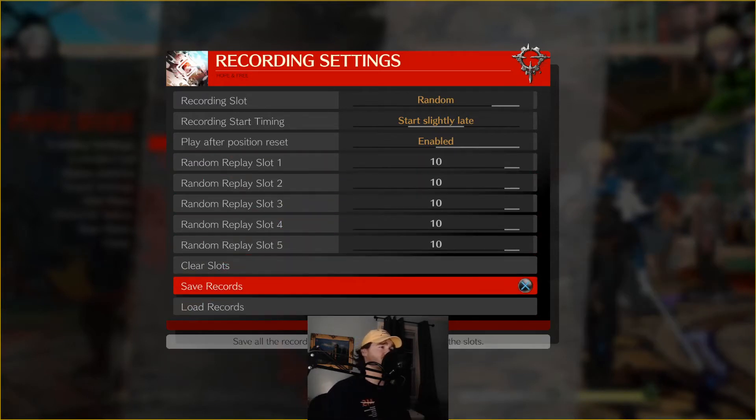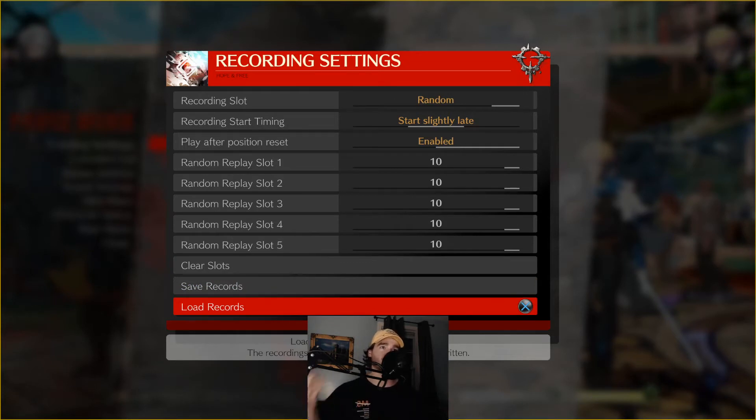The last two functions — save and load — are ones new and mid-level players might find uses for. For instance, if I wanted to practice defense and I've set the opponent to do a bunch of different offense, I can save my standard defense bot setup and then load it easily so it's available without having to record it every time I want to practice doing defense.